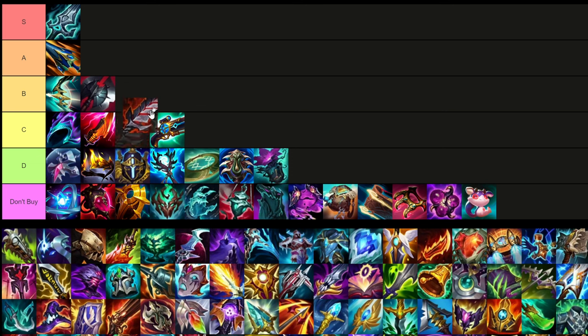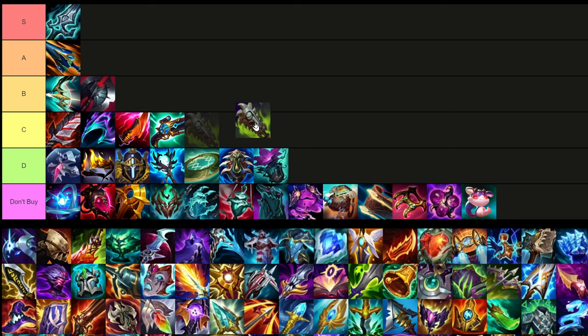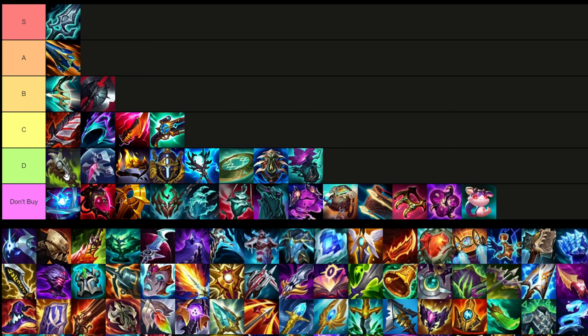Bloodthirster is only good if you need a ton of healing. Overall I'd say it's a pretty bad item, but I'll put it at the top of C tier because it can be useful in situations. Kimpung Chainsword — you're pretty much never gonna buy this, but I'll put it in D tier near the top since the stats aren't the worst ever. Heal cut can be useful, but I'd much rather go Mortal Reminder for that.